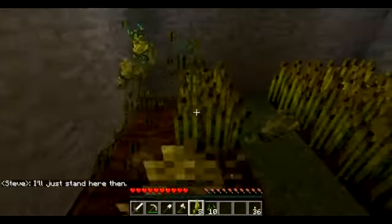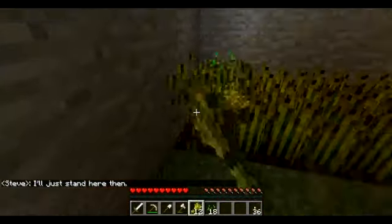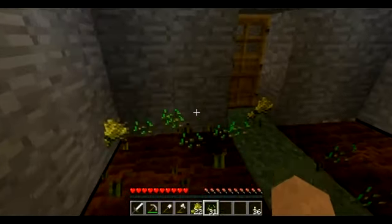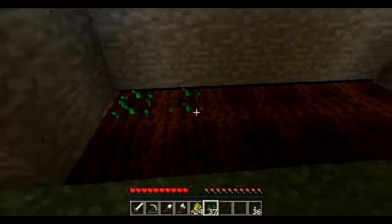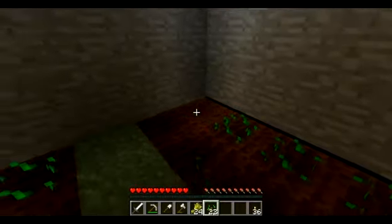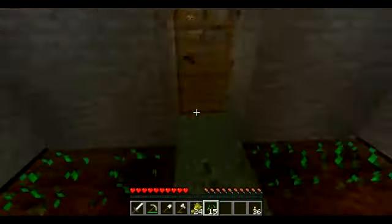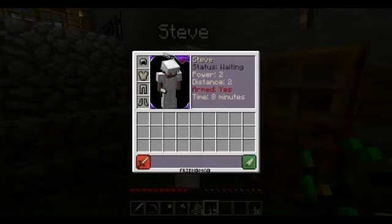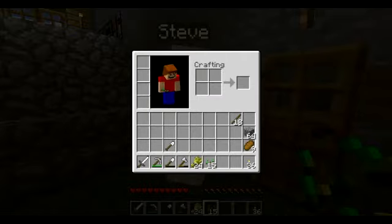Another thing — you can also just give him stuff to hold. It's a good idea in general because you could go into a cave maybe, and have too much stuff — you could give him some stuff to hold. His inventory is only as big as yours — actually it's the same size.